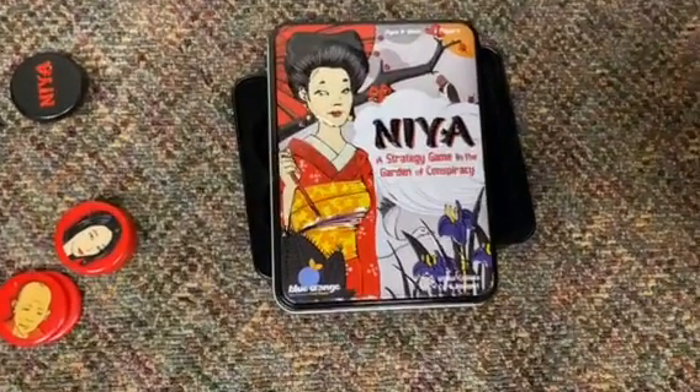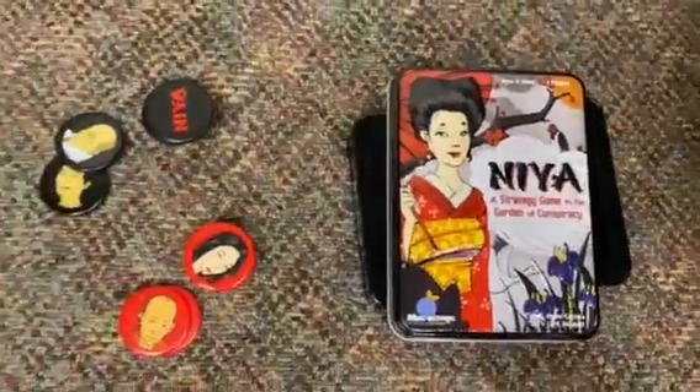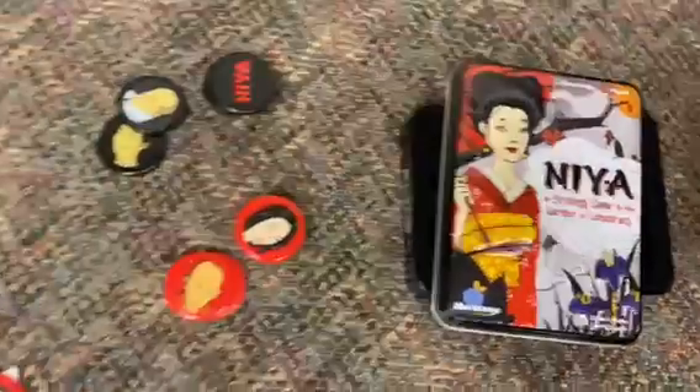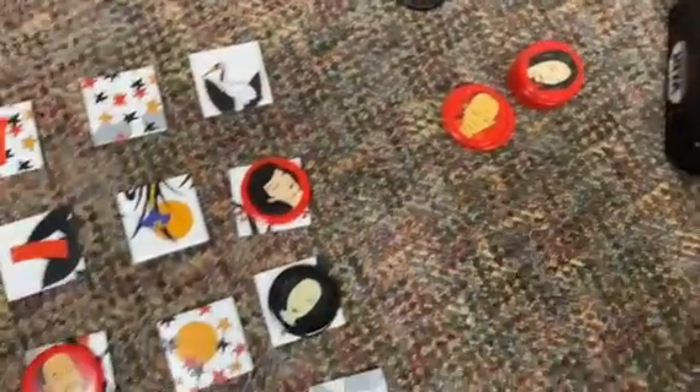Today we're going to be talking about Nia, a strategy game in the Garden of Conspiracy by Blue Orange Games. Blue Orange Games usually makes really high-quality components in their games, and so we really like them. The games are usually really fun and kind of fast, and they're just high-quality stuff.